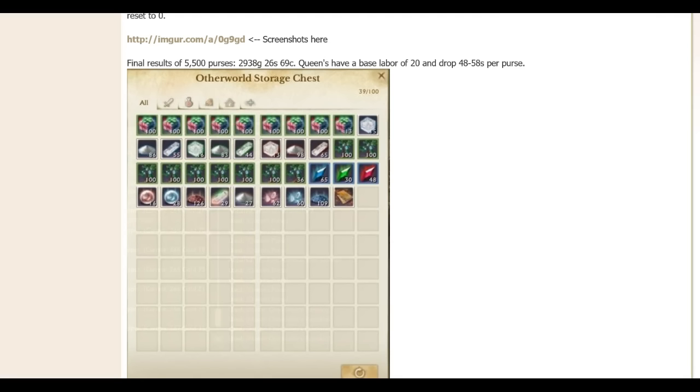The 5,500 coin purses can be farmed in about a day; it's fairly easy — the monsters there are level 54 and 55, nothing crazy. We estimated the ionized scrap at around 100 gold, though I think that's actually kind of generous. You need at least 50 scraps to make an accessory design, 80 for an armor design, and 100 for a weapon.